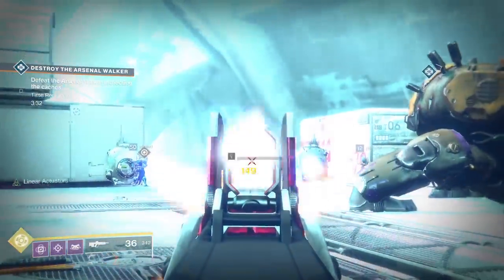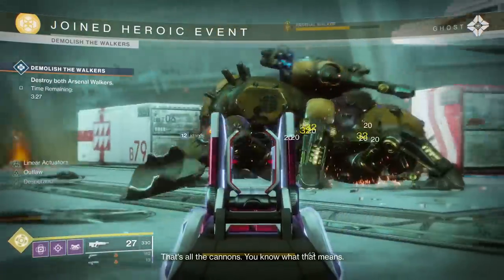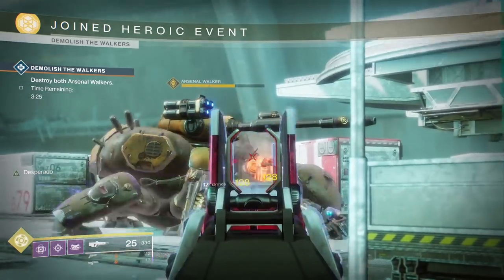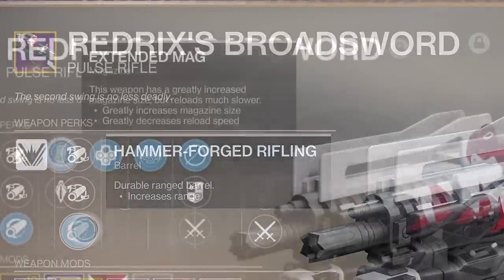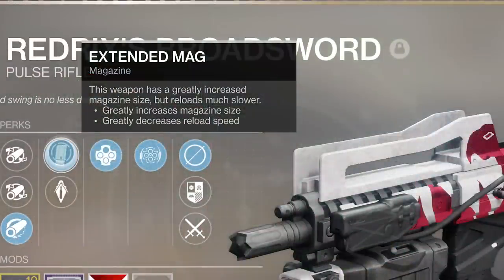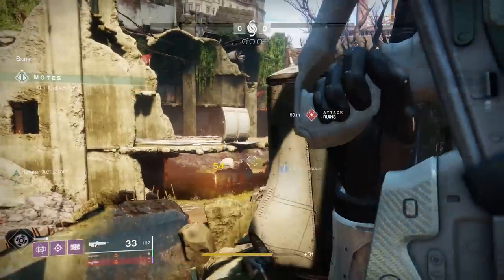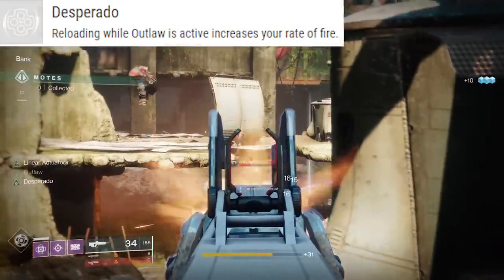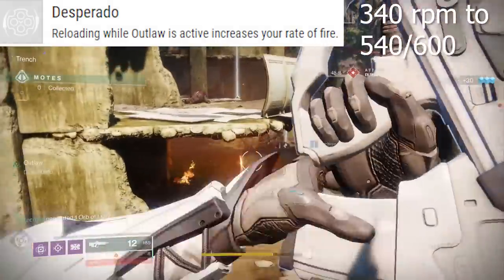For those that don't know how to obtain this weapon, in the description you can find all of the quest steps — feel free to take a look at them. Right off the bat, the barrel perk here is Hammerforged Rifling — not the most ideal perk. I would definitely have rather had Arrowhead Break. But the magazine perk on this thing took forever to obtain, which is Extended Mag. Extended Mag throws that magazine size up from 27 to 37.